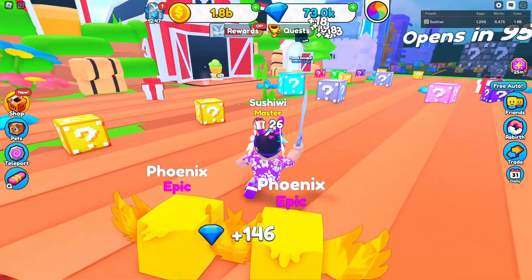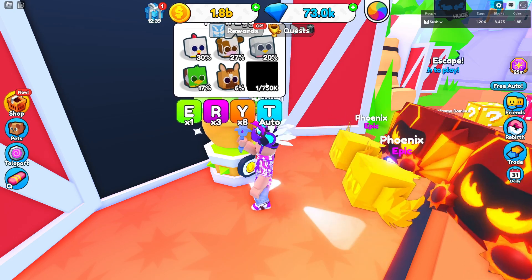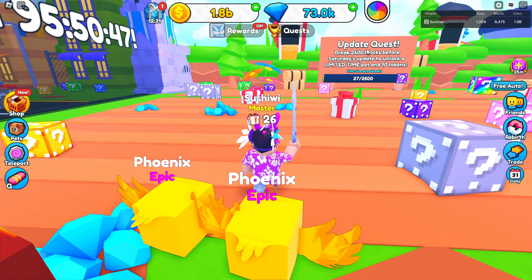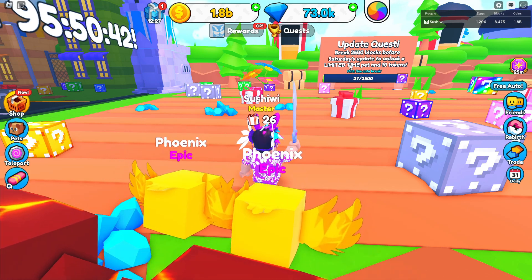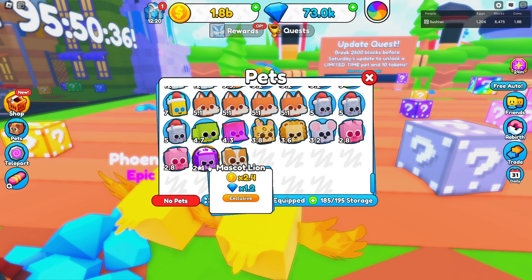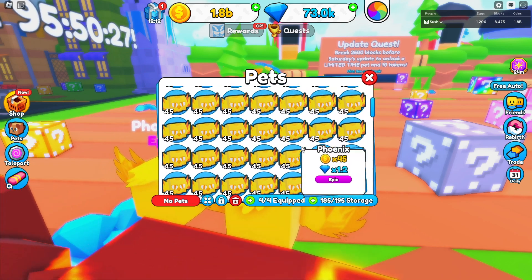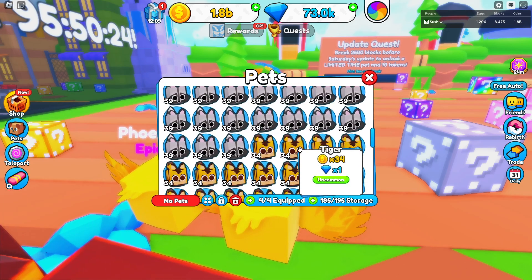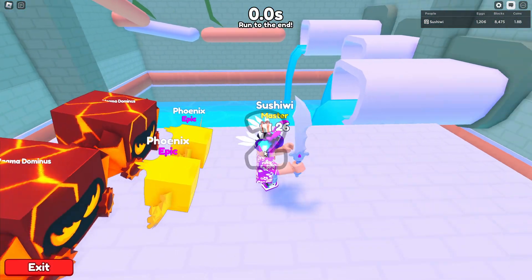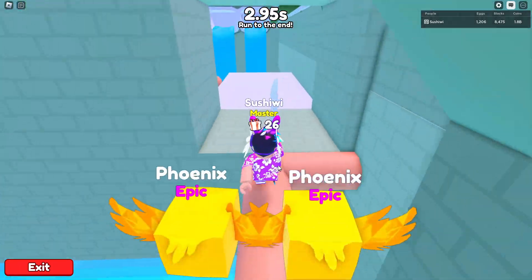We can unlock the new Farm area for 200 million coins, and in 95 hours there'll be a brand new update. The new egg in this area has a 1-in-750 hatch chance for a huge pet. There's also a new flood escape — break 2,500 blocks and you get 10 tokens plus a limited-time pet. I think the Mascot Lion was the limited-time pet we received.